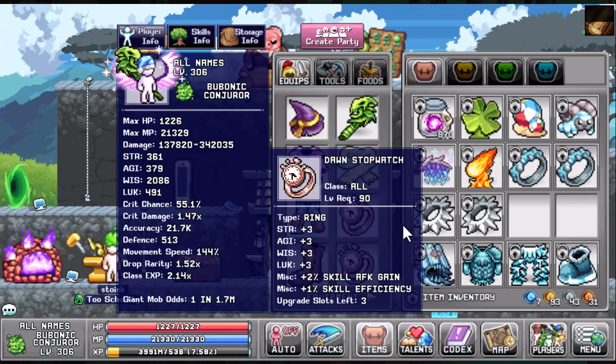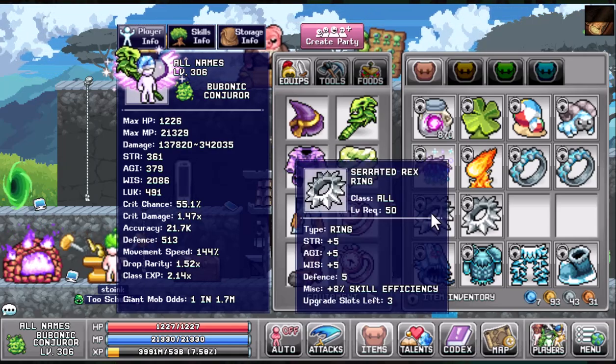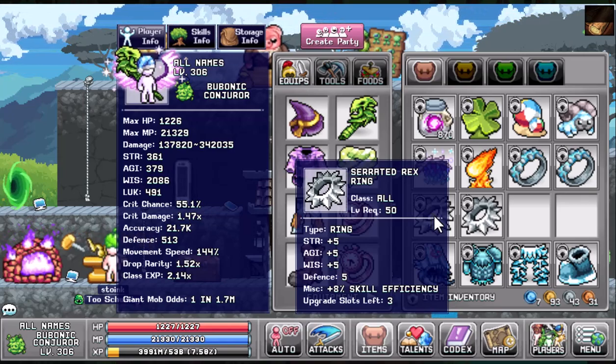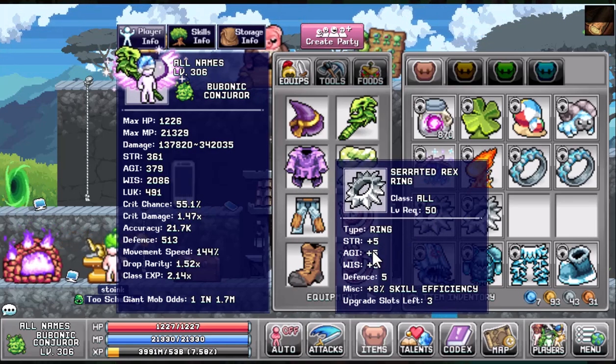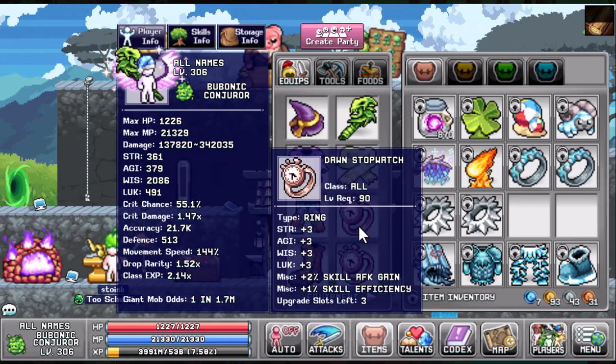If you can, I would recommend the Dawn Stopwatch over the Serrated Rex Ring. You can get the base Rex Ring from dungeons. You will need to unlock a recipe to create the upgraded Rex Rings, but if you can, those are a solid 2 times 8% skill efficiency for a total of 16%. Again, if you can make it, I would recommend the Dawn Stopwatches.